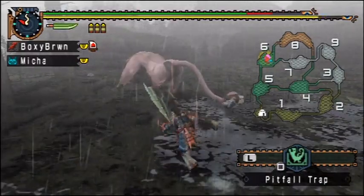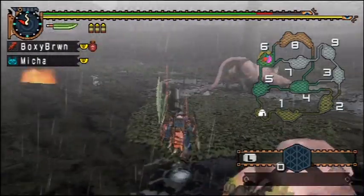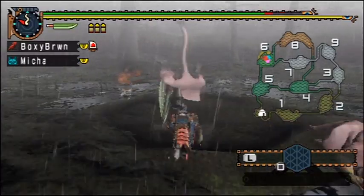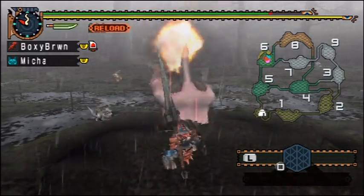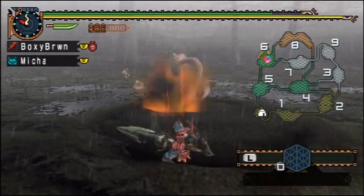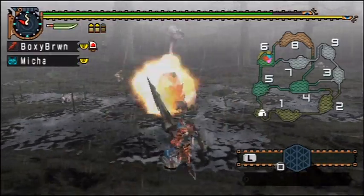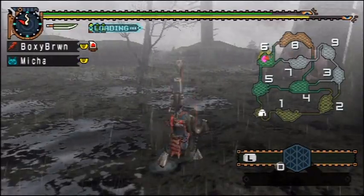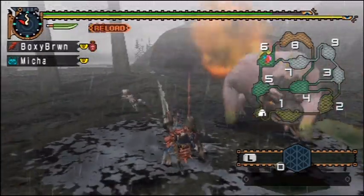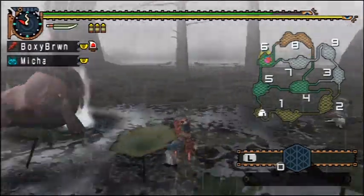If you notice, he has something different in his tail this time - it looks like a large rock. Let's see how it looks when he breaks out of this trap. As you can see, the gunlance has a lot more range. I heard he was supposed to make some brown marks - farting when he gets out. Maybe that's not every single time. Let's see if we can knock that ore out of his tail - I do like ore, after all.